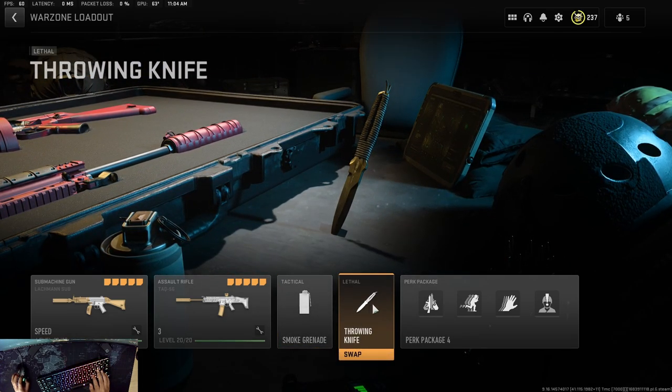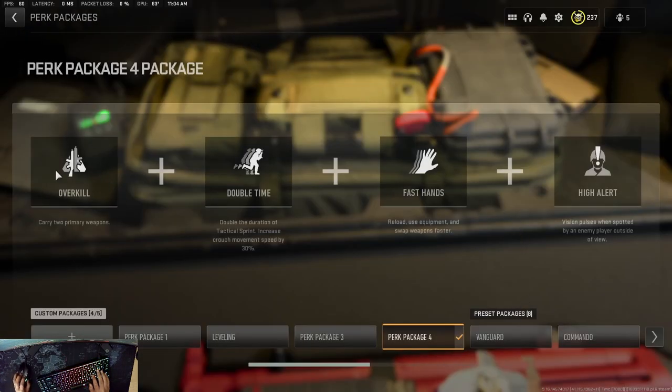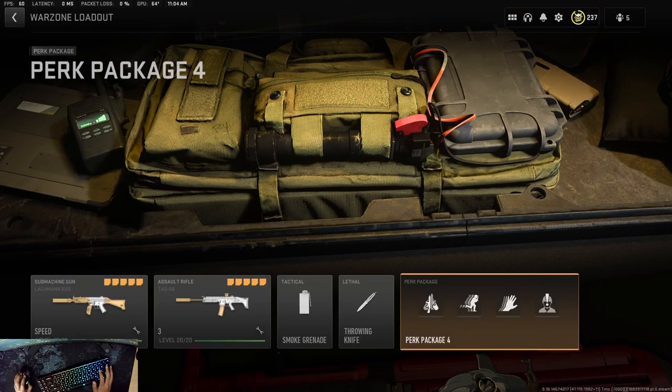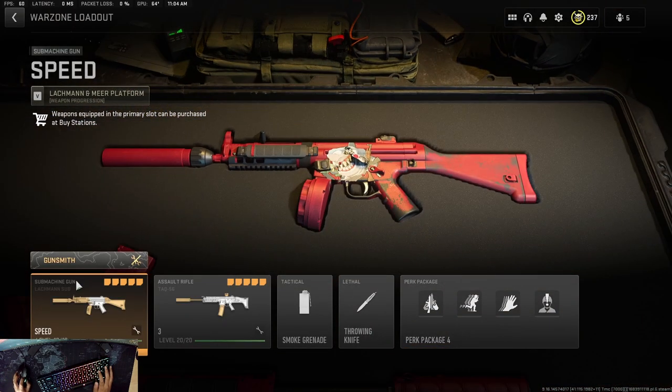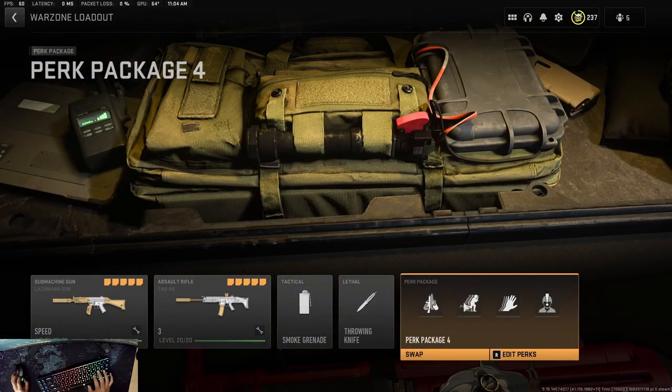You can use smokes to finish off people when they're downed. For the perk package: Overkill is pretty obvious, Double Time because you get the tac sprint and increased slide distance so you can move pretty fast, Fast Hands for quick reaction time, and High Alert because it's actually pretty good. You can use this loadout on ranked play, and Double Time really helps for Warzone.